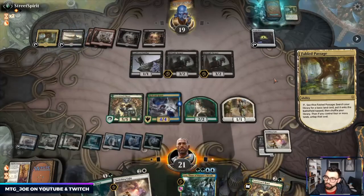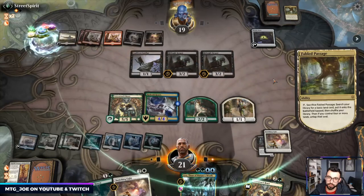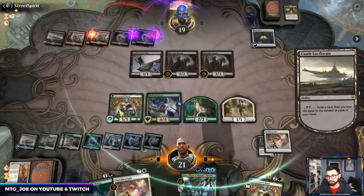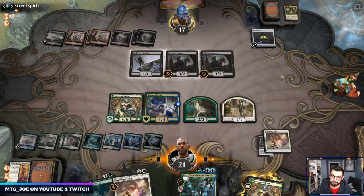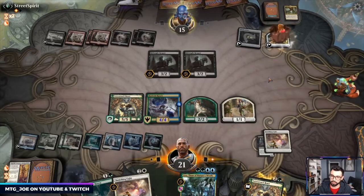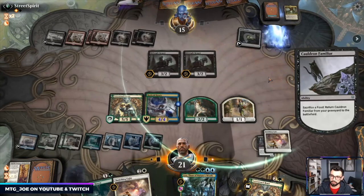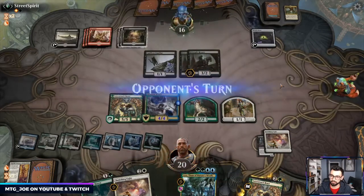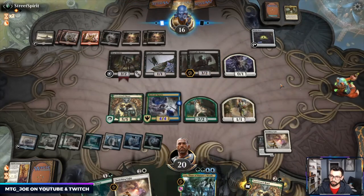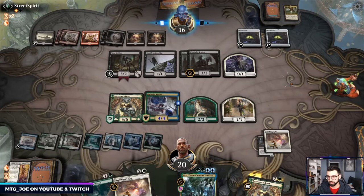I have enough for Uro now. Opponent looks to be thinning out their deck, probably get another black source to draw off the Castle. Banishing Light on the Witch's Oven will be good. They could steal our Lovestruck Beast and then sack it. Woe Strider — not as scary without Cruel Celebrant. Oh, they got a second Oven — second Oven kind of sucks.